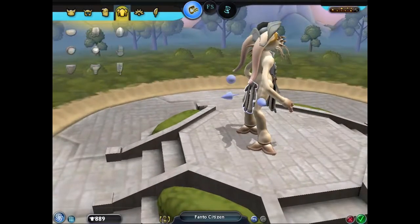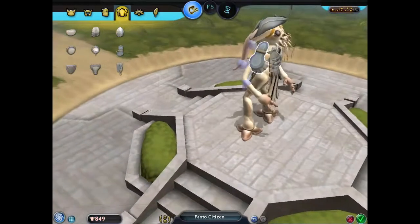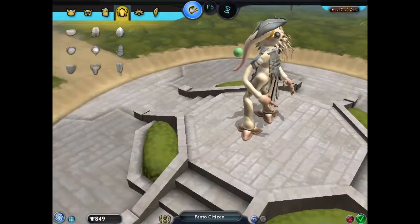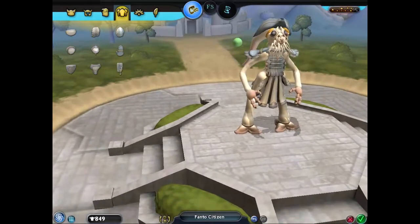And I believe I changed the coloration on the clothing as well. As you can see, the same basic clothing editor is here and still the same, but with more options. And when we get to the space stage, we'll be adding even more options to that clothing segment, which you will see in a few videos from now.